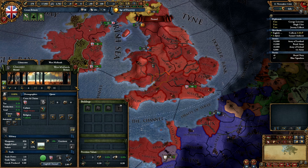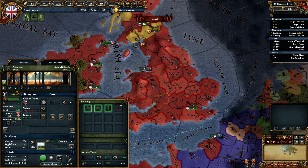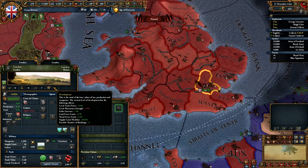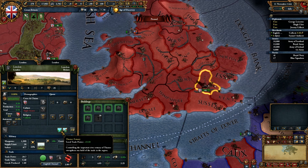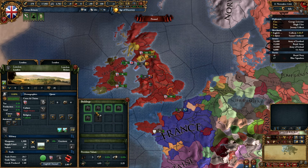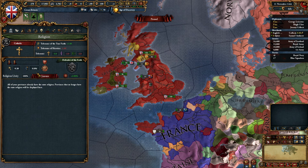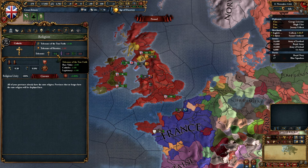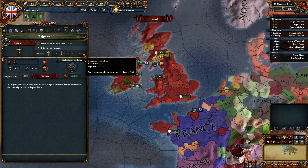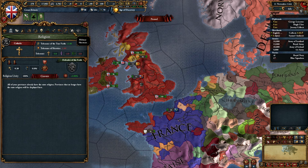Each individual county has its own development — with DLC you could spend your points to increase it. We've got four base tax, four base production, and three manpower in Gloucester for a total development of 11. London is going to be very developed — twice as powerful as Gloucester — and even has an estuary and a coastal center of trade. These counties have individual modifiers that make them more powerful in their trade nodes, and we also have building slots. Going over to religion, we are 100% Catholic with 100% religious unity. We are 5% tolerant of Catholics, but heretics and the Orthodox we don't think too highly of — it's Catholicism or nothing at this point.